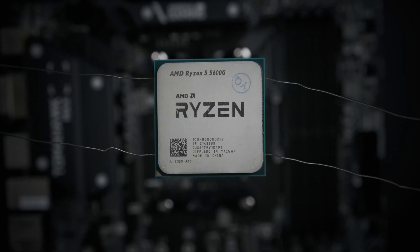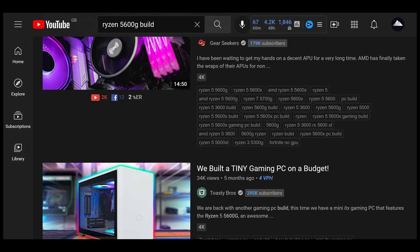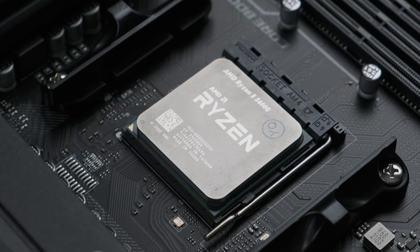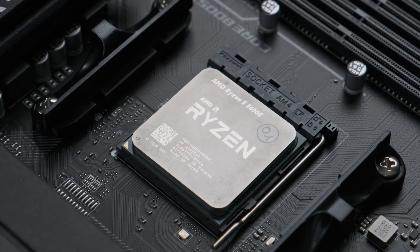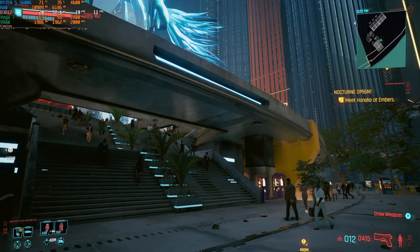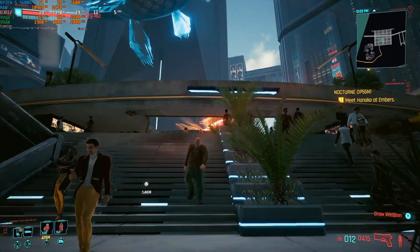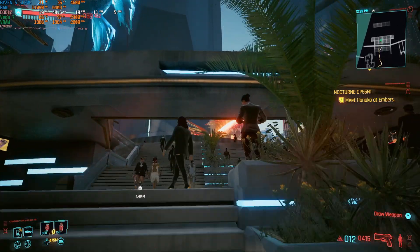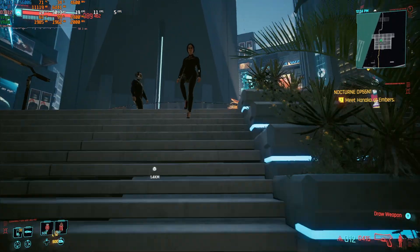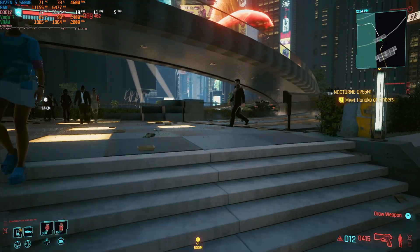I picked up a Ryzen 5 5600G because a lot of my colleagues on YouTube have been recommending it as a placeholder for those who can't get a graphics card right now. Its Vega 7 integrated GPU isn't the most powerful on the market, but it does have an awful lot of potential. Cyberpunk is a game with the potential to be the next Crysis — it's still one of the more technically challenging games on PC, and running it on integrated graphics at anything better than potato settings is still something to flex about.